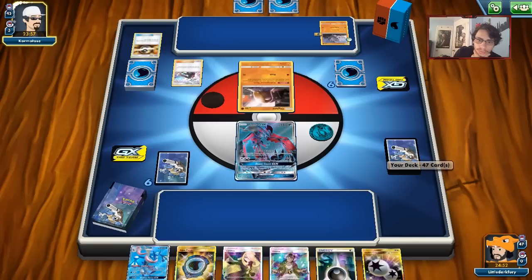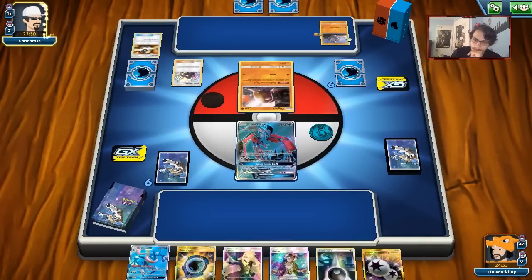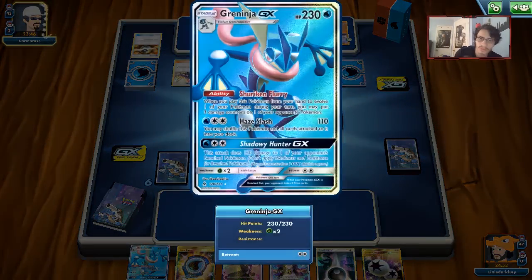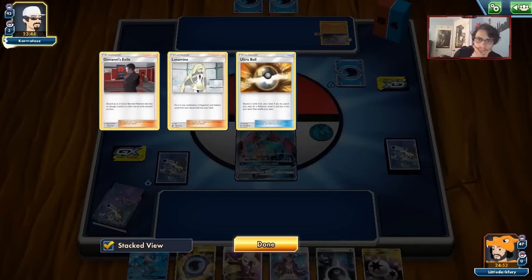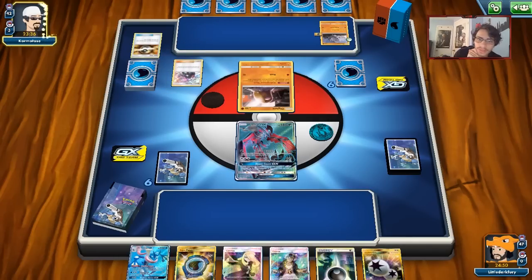I'll attach the Dark Energy to Yveltal and play Cynthia. I definitely want to try and get some Froakies down because Greninja is going to be really good in this matchup. It doesn't look like my opponent has anything other than fighting and water cards, so we don't really have to worry about any random Hoopas or anything crazy.